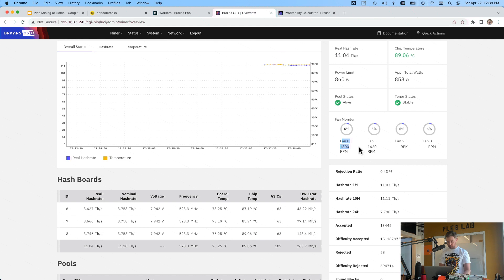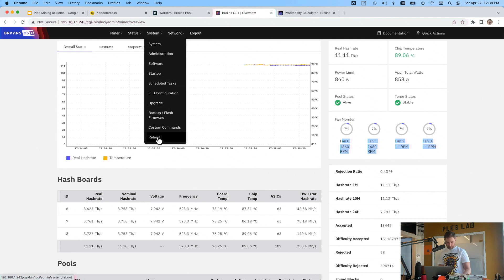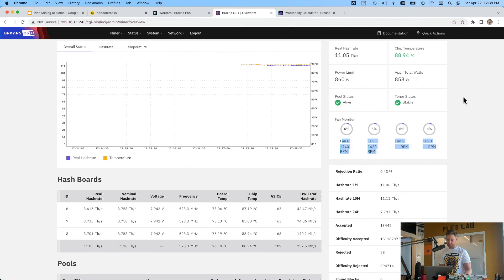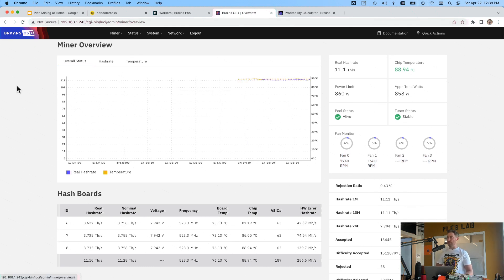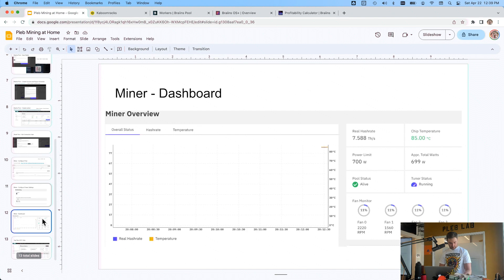Brains OS is awesome because you can also monitor that your fans are working. You could set up Tailscale or remote into this machine — so if you're away from home and worried about whether your miner is working, whether fans are blowing, if it's getting too hot — you can remotely check in and even remotely reboot or kill it. Brains OS is super powerful, that's why they're my favorite. They also sponsor a lot of events here in Austin, including the Bitcoin Commons down the road.